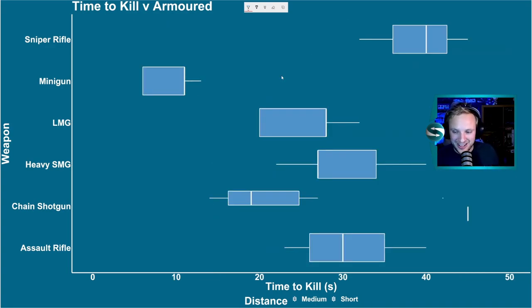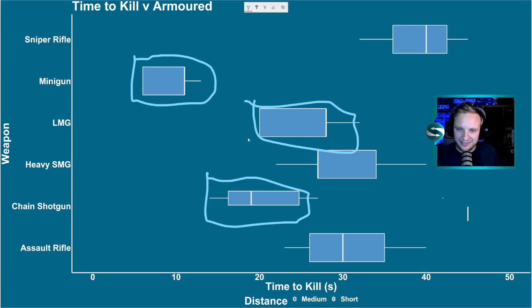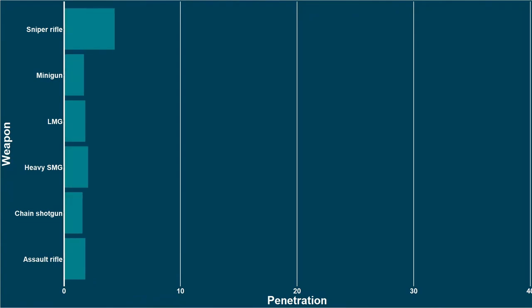Back with a zoom into short range against armored targets — who wins? The minigun. Murders everything dead in seconds. It just topped out the chain shotgun, which was next, and LMG is a respectable third. Given this data, I wouldn't consider a sniper rifle ever, and I don't think I'd ever consider an SMG or an assault rifle. It'd be between these three — minigun, chain shotgun, LMG — depending on the situation. What this data really shows is that penetration isn't necessarily king if you can fire a whole host of shots off. End game, minigun is the way forward.